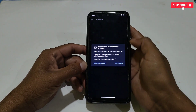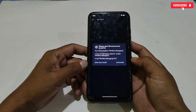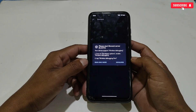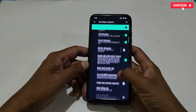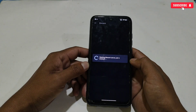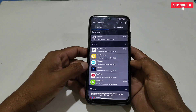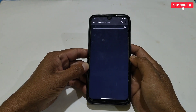After copying, open the Brevent or LADB app to execute the command. If your phone doesn't support wireless debugging, I've posted a video on how to use Brevent without wireless debugging — the link is in the pinned comment. Connect Brevent with wireless debugging, then go to the Execute Command section and paste the command we copied.